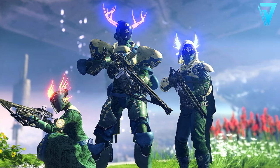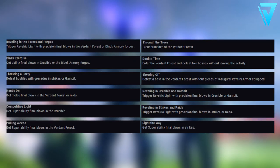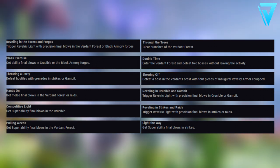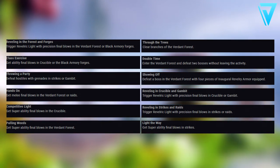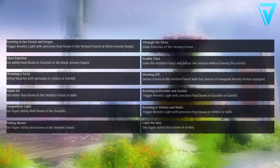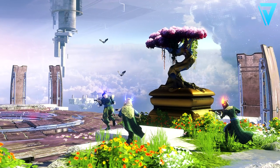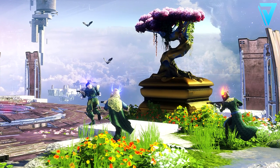The final step is called The Revelry Continues, and from here we need to return to Eva Levante at the Tower Bazaar to unlock Revelry bounties. As you can see on screen, there are 12 in total, and these range from activities in the Verdant Forest to other activities including Crucible and Gambit. For every bounty you complete you will get 25 of a classified currency.